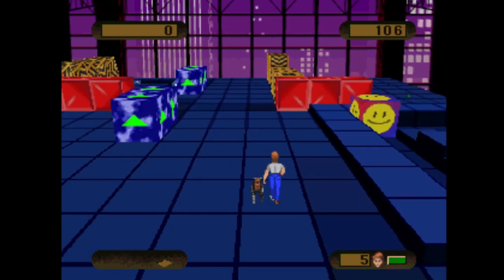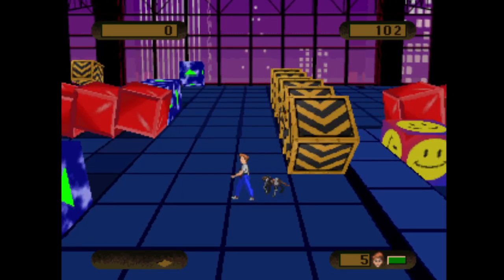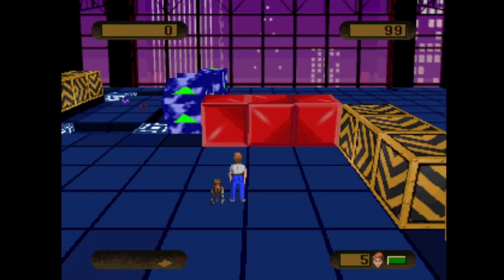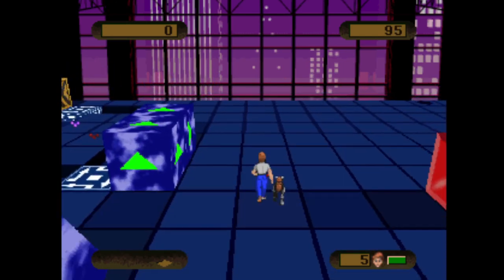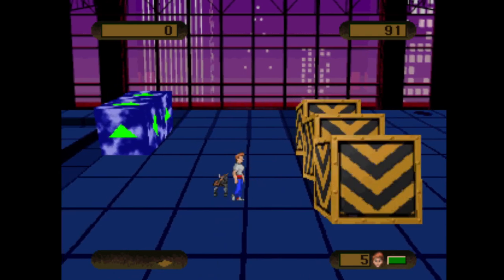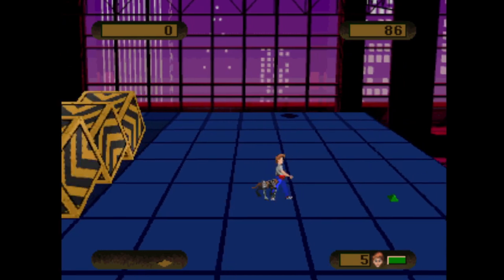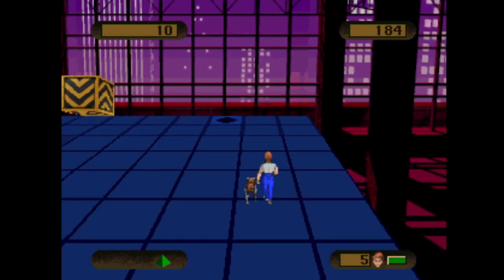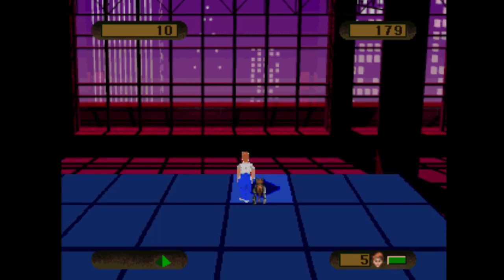There seem to be some squares moving about the grid. It looks like I've got to avoid all these things. The music's pretty good — quite like that music. Watch out for these squares here. It seems like a novel, original concept. I've got to pick up these triangles as well. Is that the exit? That must have been the exit.